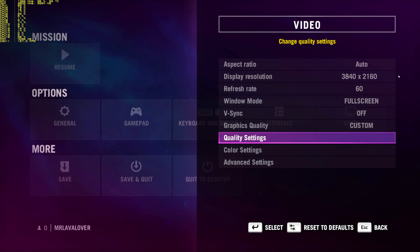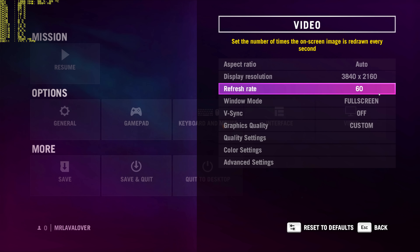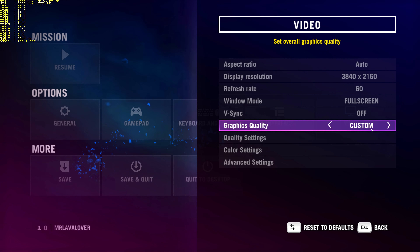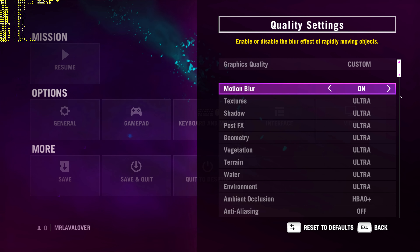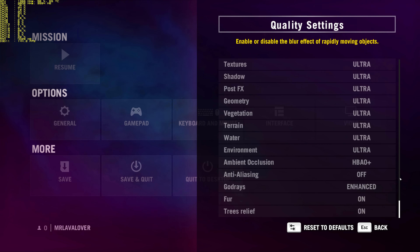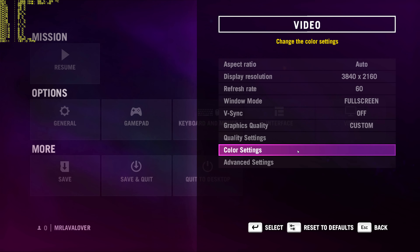What's up guys? SloppyWetBlow here with some Far Cry 4 gameplay on the new Titan X video cards. We got 3840 by 2160 which is 4K. Quality settings, everything is maxed out. Let's just go down a line here just to show you. Except AA is off — there's no reason to have it on at 4K.